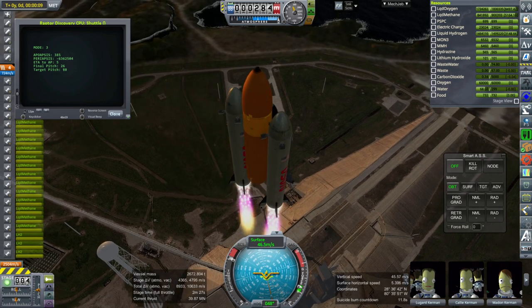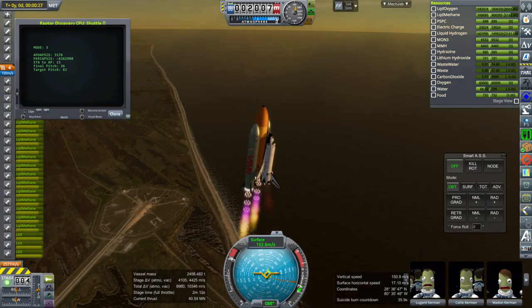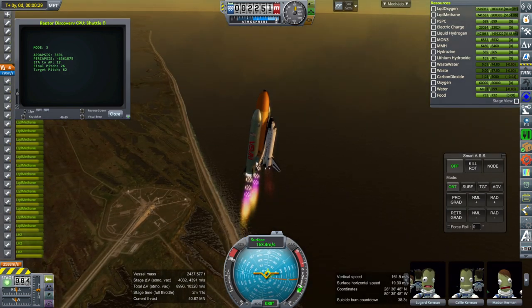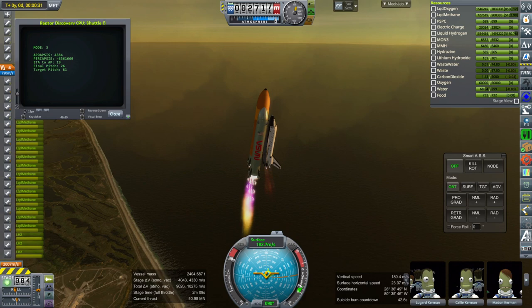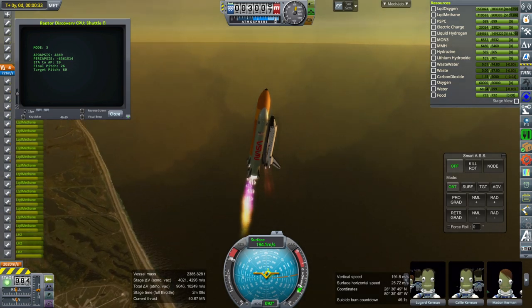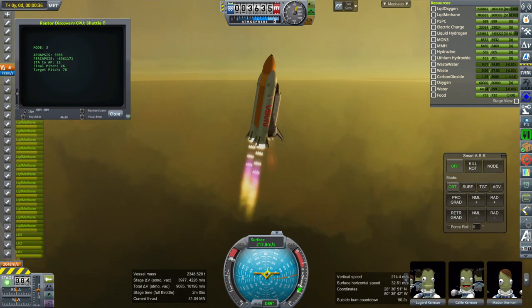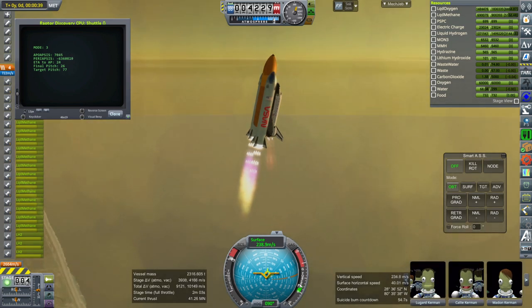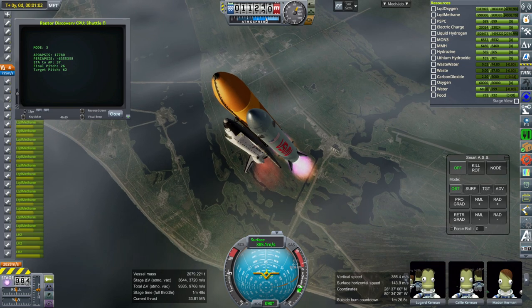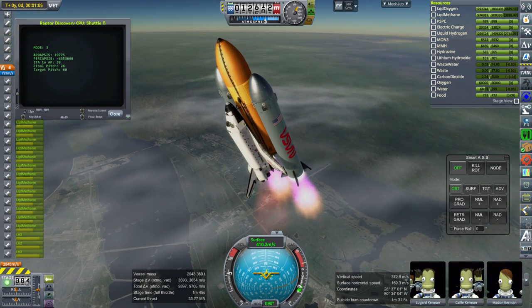I already had a script in there for this shuttle raptor but it had some issues. In theory at two minutes and 30 seconds it'll shut off all the engines and boosters and separate them, reserving about 20 seconds of stage time. The timing might be a little off because it's going to throttle down the boosters as we pass through max-Q, just like the shuttle normally does, so burn time is a bit uncertain. We are past the clouds with mild throttling.